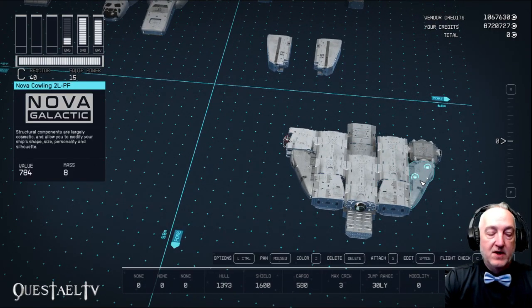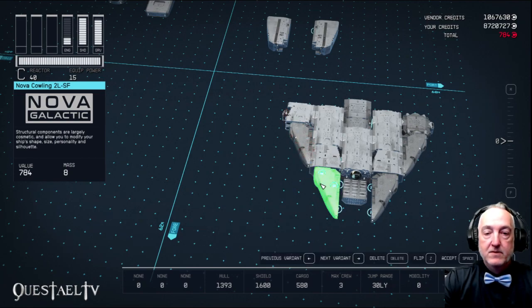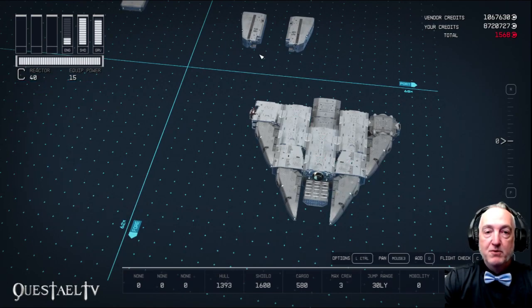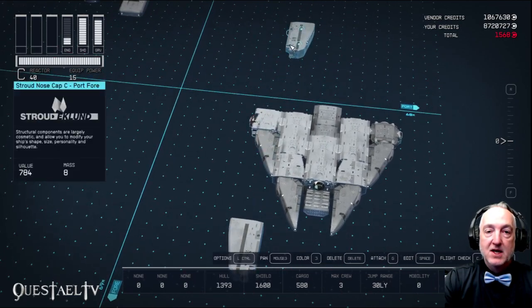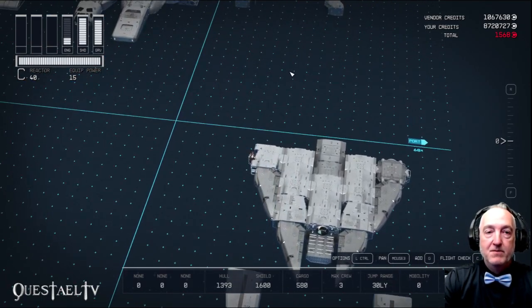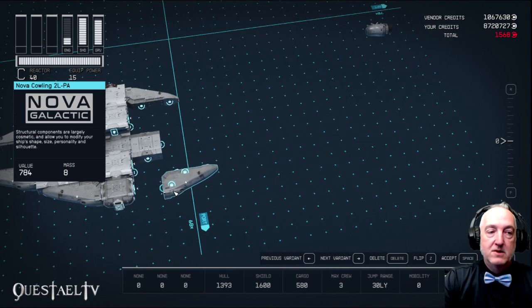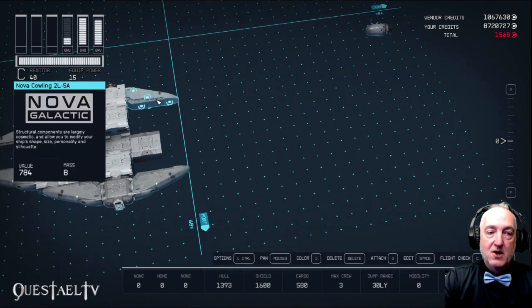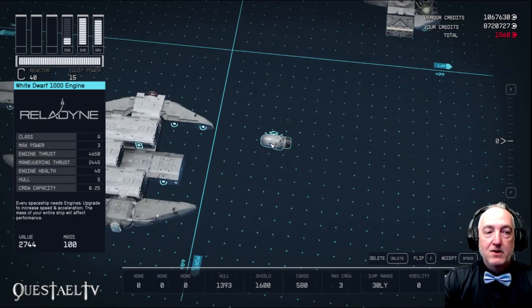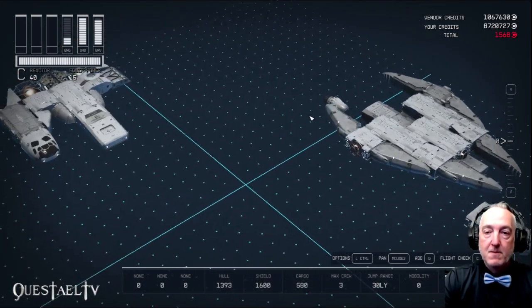For the front of the ship, I did mess around with the Nova Cowling — I'll show you what that looks like — but to me that was just too pointy. So we're going to put instead the Stroud Nosecap C, the starboard and port versions of it. You'll see once I get the Falcon all built why I did that. Now we're going to put the Nova Cowling 2L SA right there — these are our engine mounts. The 2L port aft and starboard aft versions of that, and then drop one White Dwarf 1000 engine onto one of the sides.